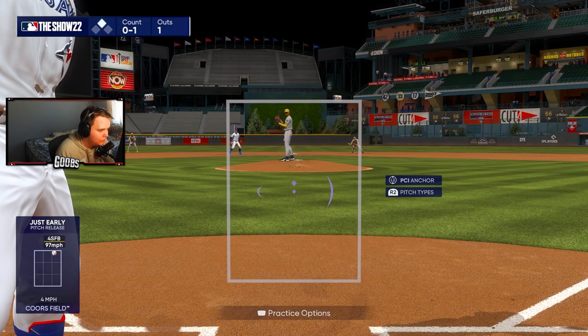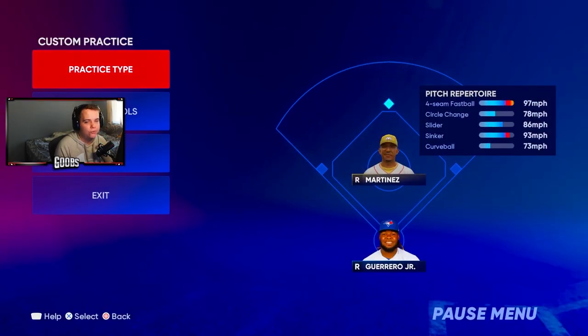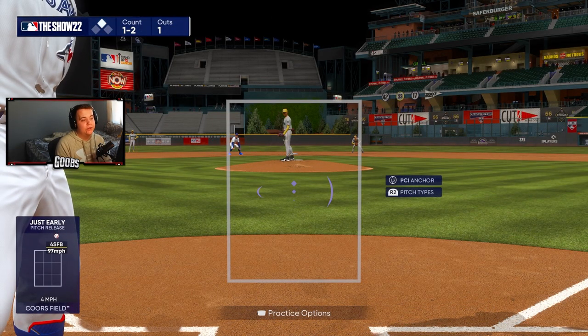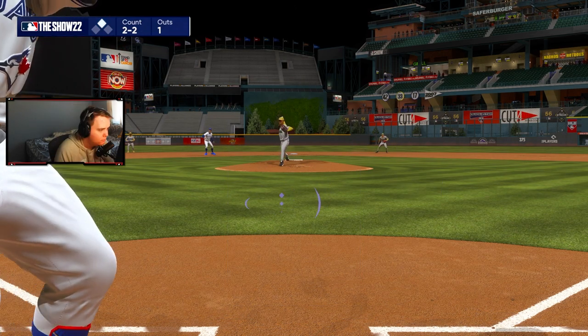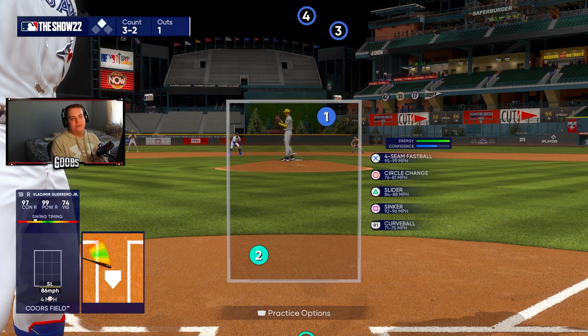Oh-one count, not a big deal. Oh-two, we're in protect mode — we're just looking to read the pitch out of his hand and make a good swing. That's a pretty solid oh-two pitch, changing the eye level up there, throwing the opponent off guard. Three-two, we're protecting everything, still starting our PCI the same way — protecting for that inside sinker, protecting for the fastball. If he misses a spot away, maybe we'll be able to read it and draw the walk.